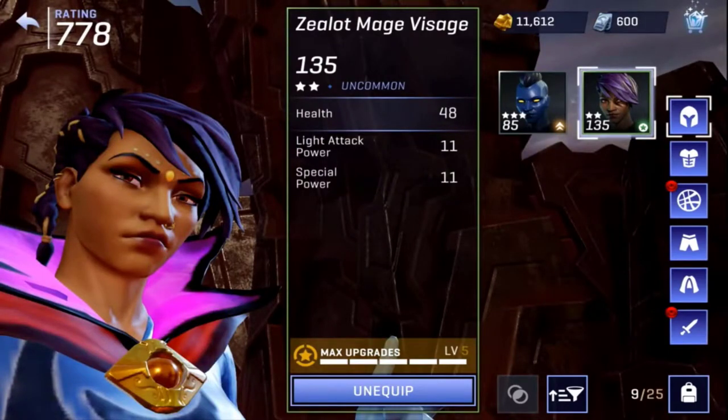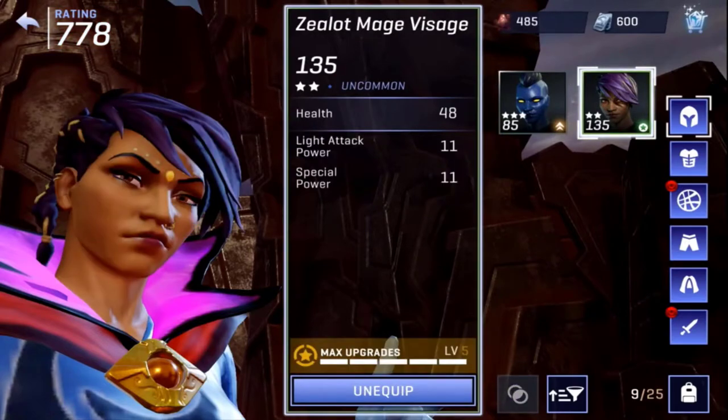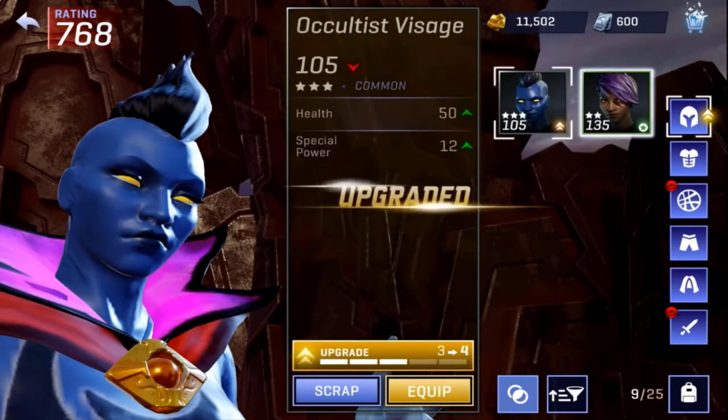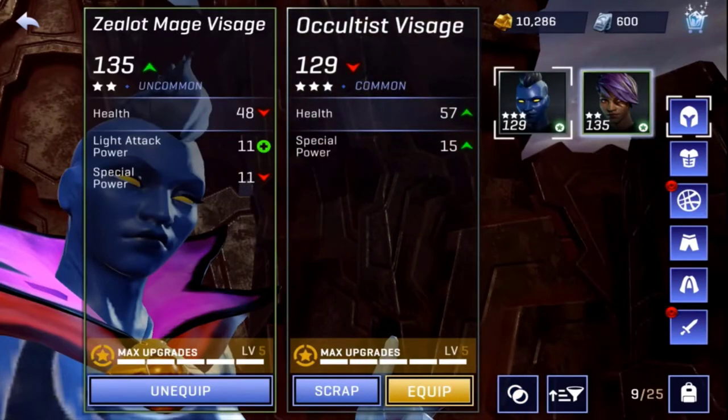We have this three-star here, however it is Common. There are only two extra traits, while this one has three. So what I'm going to do is compare them by hitting the two circles down there.